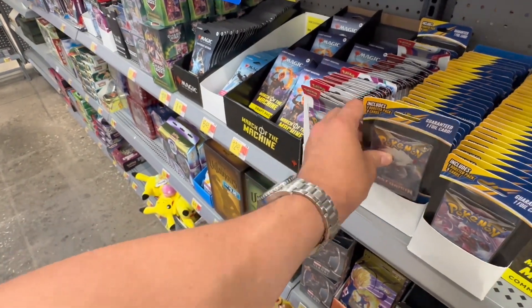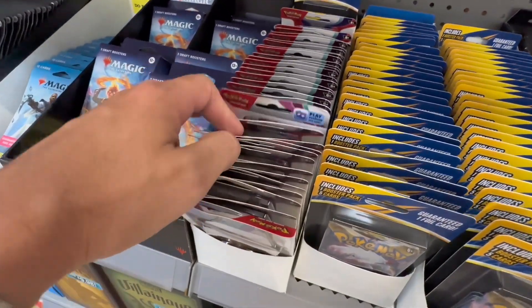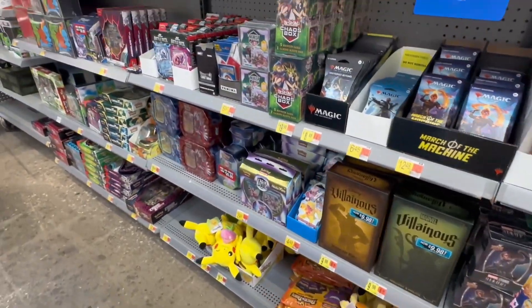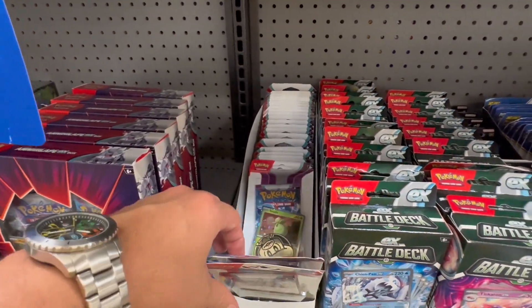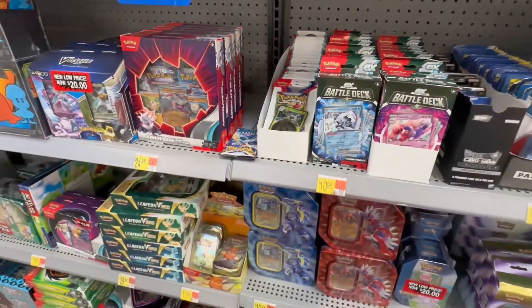This Walmart was actually really stacked — it had a ton of stuff. We're seeing a lot of these weird style mystery packs; I don't recommend buying these, they're typically overpriced. But we're also seeing a lot of the blister packs we're looking for, just in different sets. I saw a lot of Paldea Evolved and Scarlet and Violet blister packs. There's even more over here — Evolving Skies blister hanger packs, lots of stuff at this store.